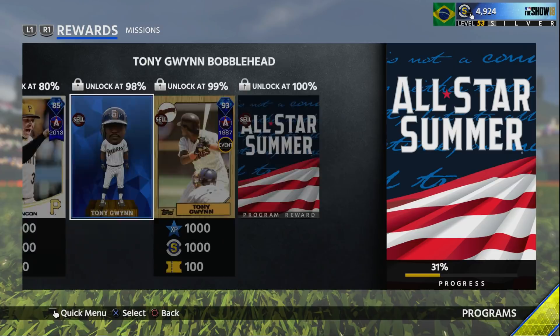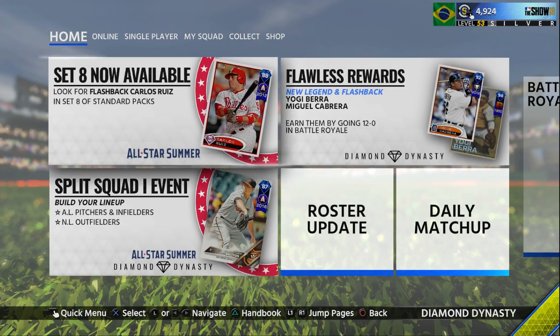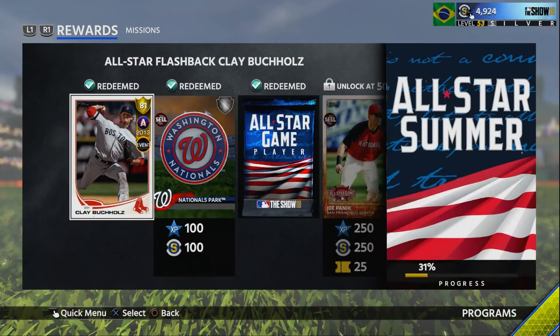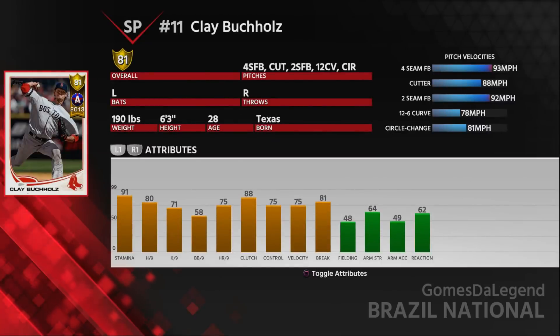93 overall — looks like a good card. I want to get him, but a lot of people might not know how to get him because Diamond Dynasty mode doesn't really show anything pointing you toward this card. The All-Star Summer Program is where you find it. First, you do have a random free All-Star, and it gives you 1% — that's the 81 Clay Buchholz.